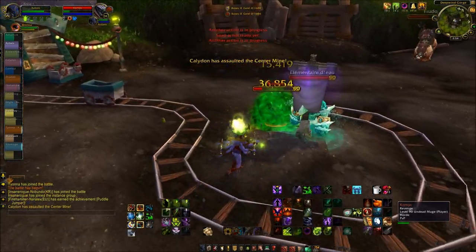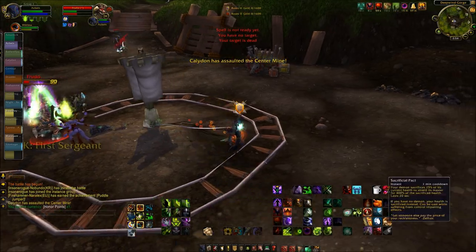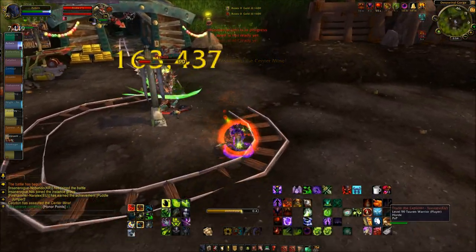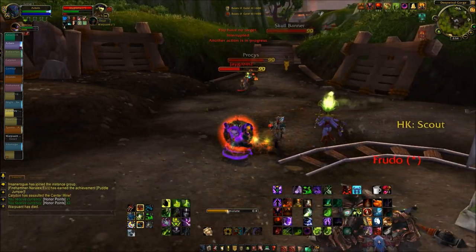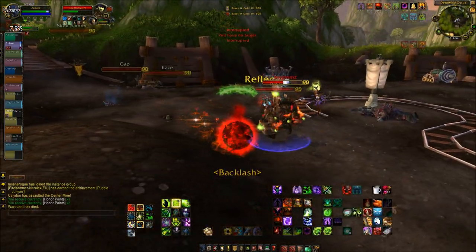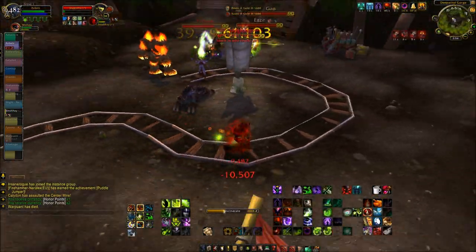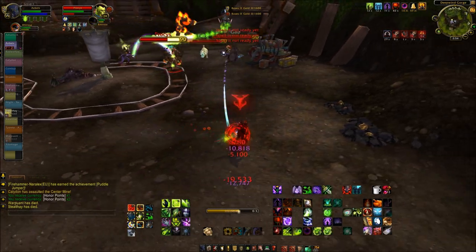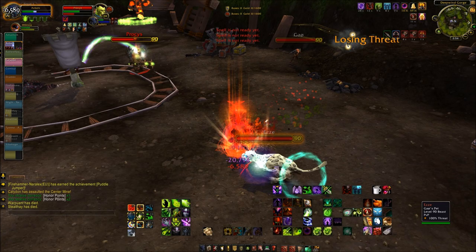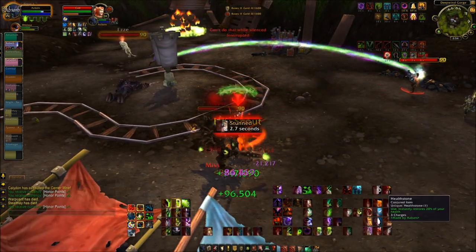Now I'm going to try and take this flag here, which is the Goblin Mines I think. Out the way, Mage, and out the way, Warrior. Thank you very much for allowing me a full Chaos Bolt cast on you. And then it becomes quite apparent this isn't going to be as simple as I thought — they seem to be coming in numbers here, the Horde. So while this fight goes on, let me tell you a couple of changes which have been made to PvP for patch 5.3, because they are significant.